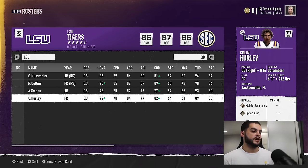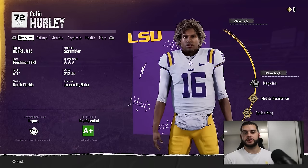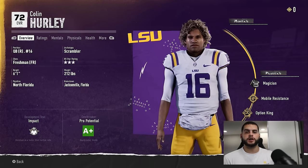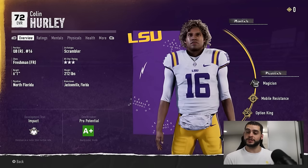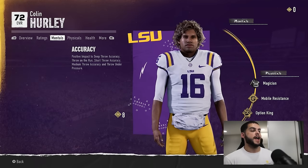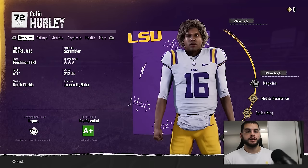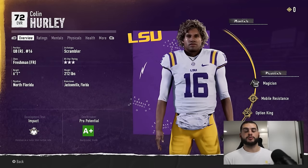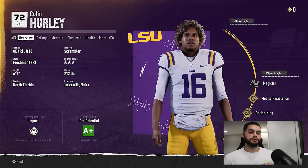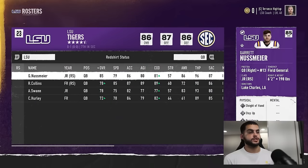For each player, you want to check their dev trait, their overall, and their stat caps — those pretty much tell you if they're worth red shirting. If their stat caps are open and they have a good dev trait, that all comes together. If they have a great dev trait and high overall you probably want to play them; if they're low overall with high stat caps you definitely want red shirt time to increase their window of development over the years.